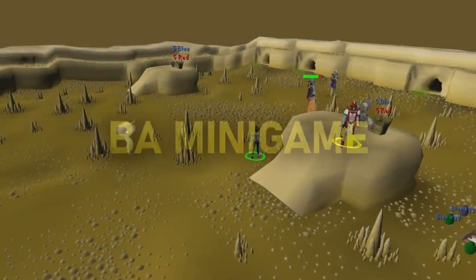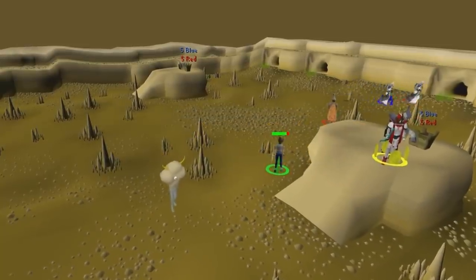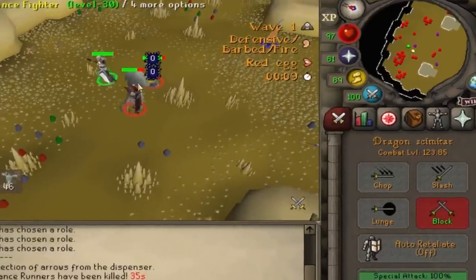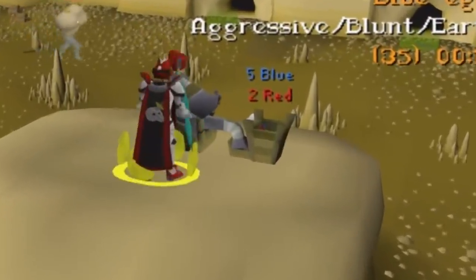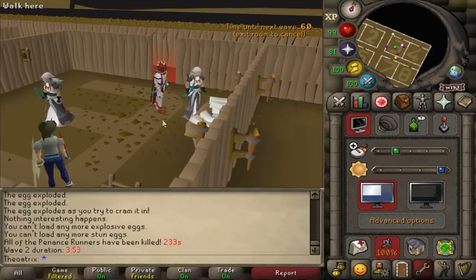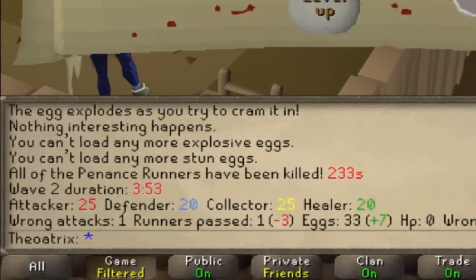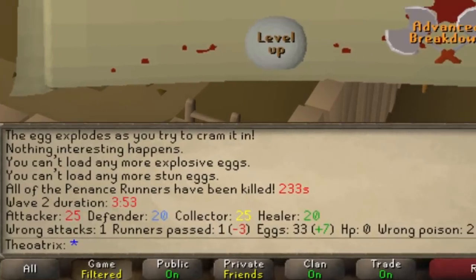The next one is called BA Minigame and this one has a huge range of improvements and indicators for every role in Barbarian Assault. It integrates a timer for when you need to call next, it displays the number of eggs in each of the cannons, and it shows you how well your team went at the end of every round, showing the number of points each player received as well as how well each person did in terms of their mistakes and efficiency.